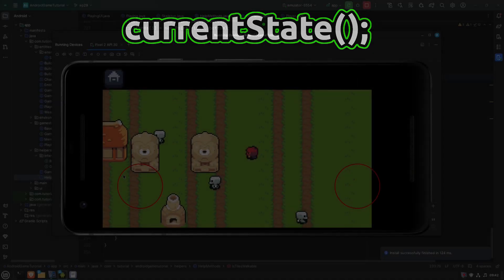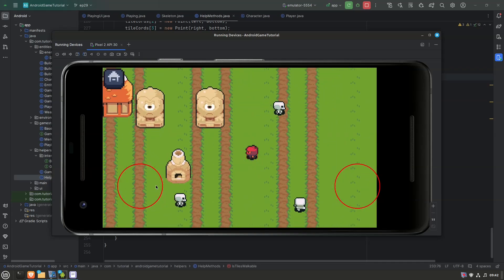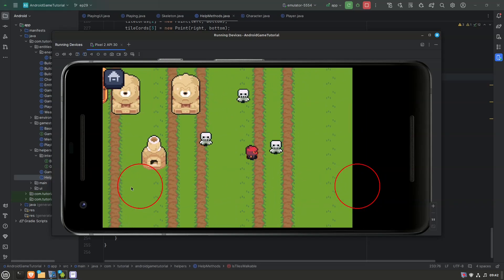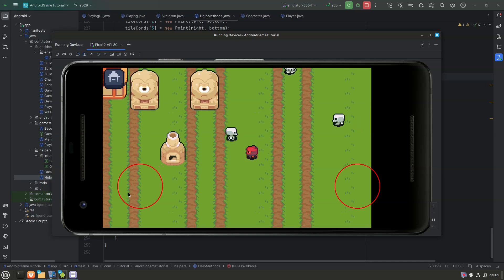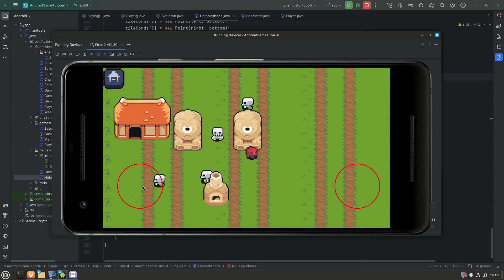Let's begin by taking a look at our current progress and what we are trying to do today. Today's task is to make the detection area of the enemies smaller, they should turn towards the player whenever they detect the player, and they should not be able to go through objects or walk through a house. So three things we're gonna do today.